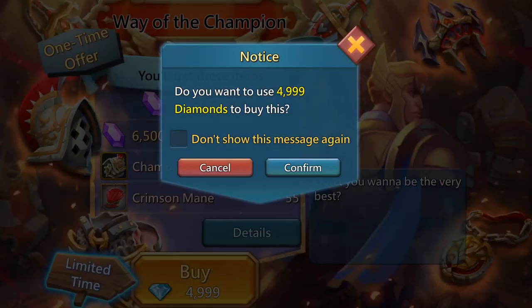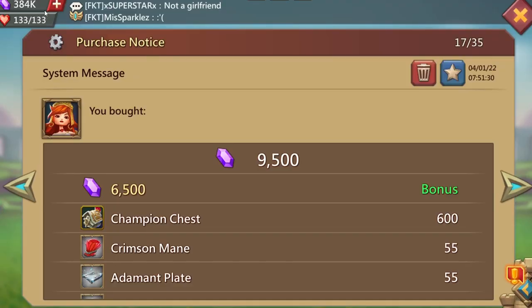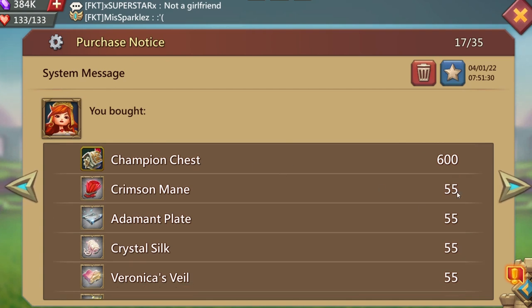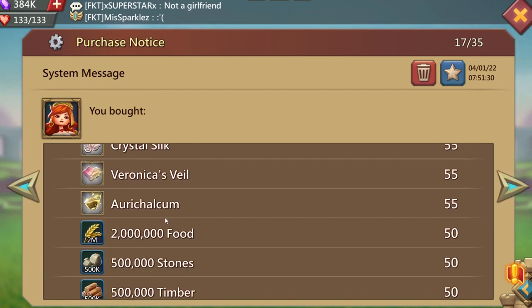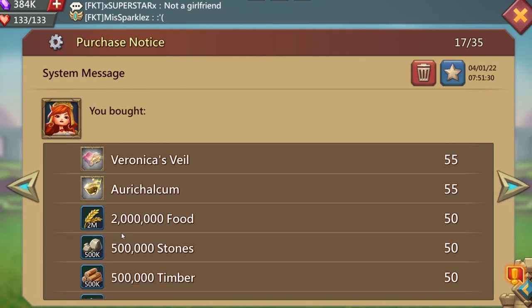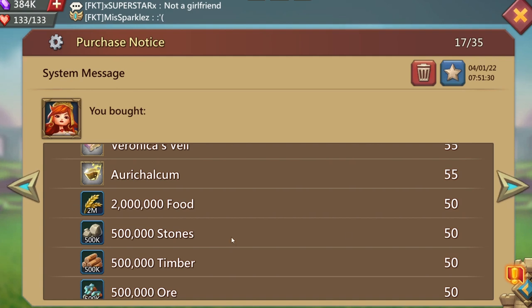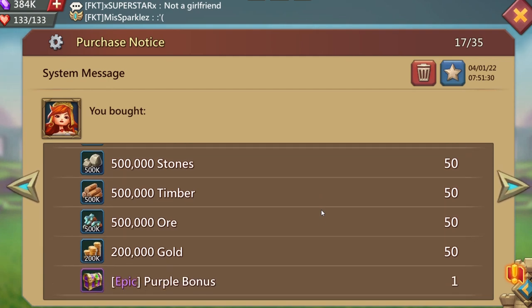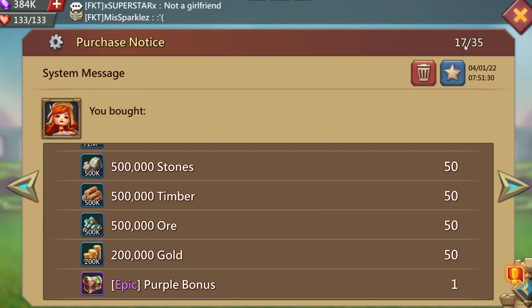We're gonna jump in, get that, and then open up all the chests and see how we do. Towards the end of the video we'll also be opening up some ember chests. It comes with 9,500 gems plus 6,500 bonus gems — a total of 16,000 gems — 600 champion chests, 55 crimson mains, 55 adamant plates, 55 crystal silk, 55 Veronica's Bell, 55 curriculum, 50 of the 2 million food, 50 of the 500k stone, 50 of the 500k timber, and 50 of the 200k gold.